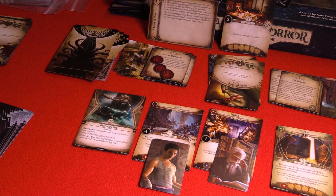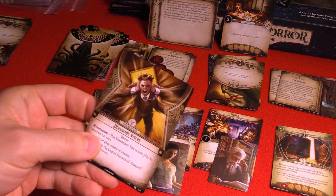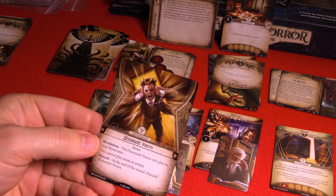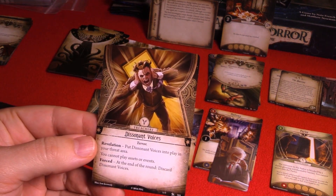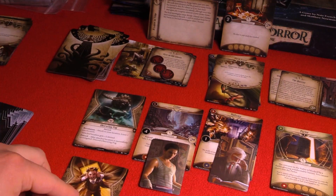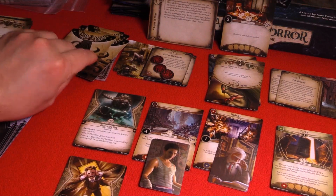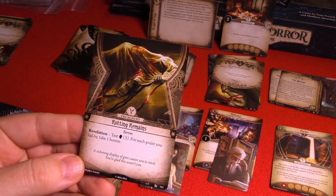One encounter card per investigator. Harvey Walters is first — we get Dissonant Voices, which is going to keep us from playing assets or events until the end of the round. Let's take one for Cho — uh-oh, Rotting Remains.